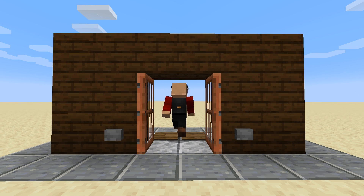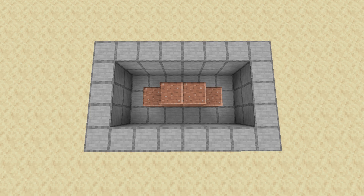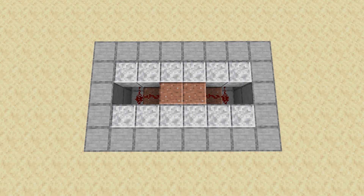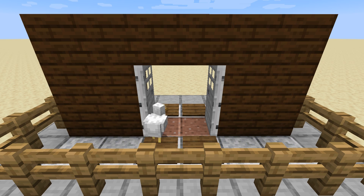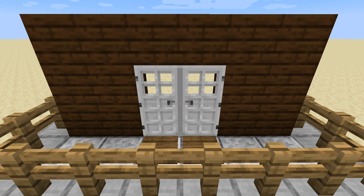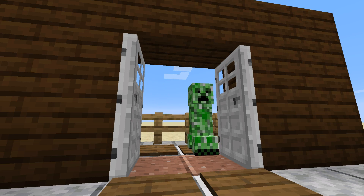If you want it looking even, feel free to place two buttons with one on either side. Lastly, you can have working pressure plates on both sides of the doors by expanding the trench as shown here — you're basically mirroring what you did behind the doors in front of the doors. However, doing this means everything from chickens to creepers will be able to waltz right into your house, which more or less defeats the purpose of having doors.